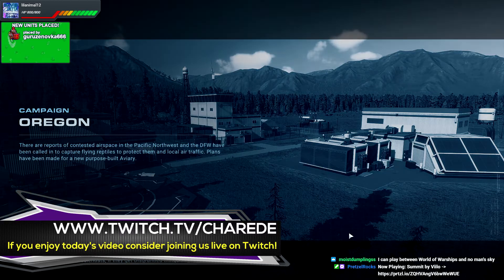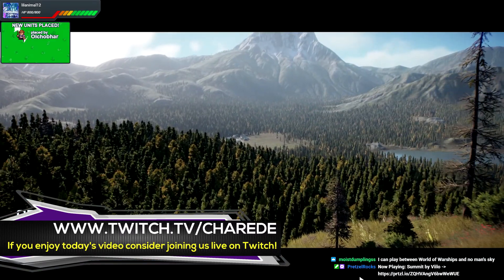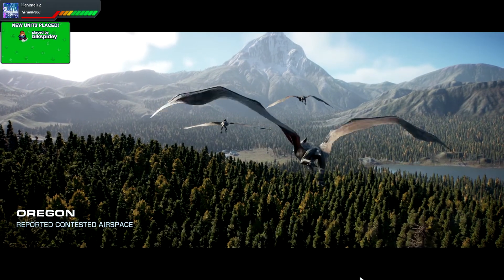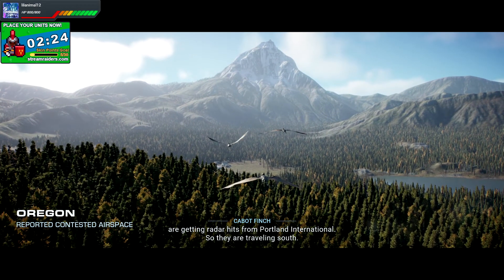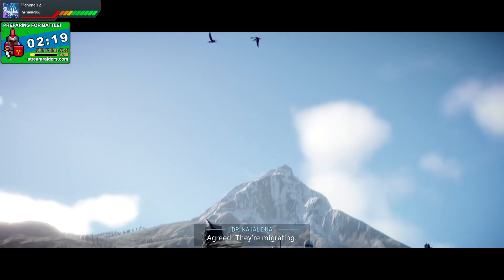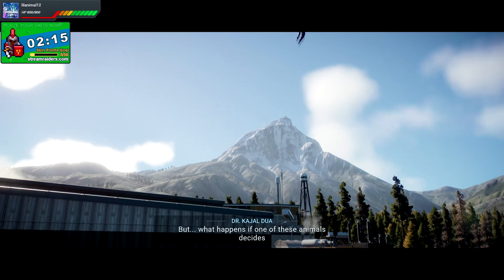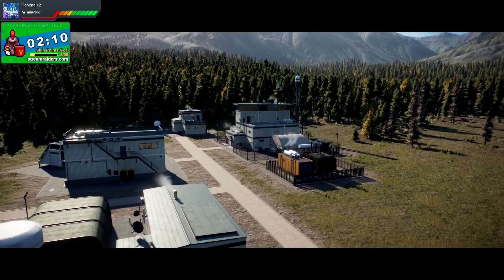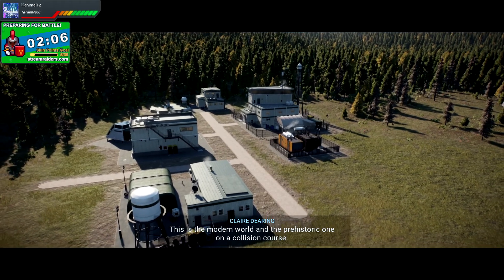There are reports of contested airspace. First reports were from Seattle-Tacoma airport, so it looks like this is going to be our first glimpse of airborne dinosaurs. They're traveling south — that would be my guess looking at all the pterodons. They're migrating. What happens if one of these animals decides to play chicken with a commercial airliner? This is the modern world and the prehistoric one on a collision course.